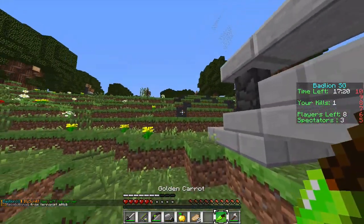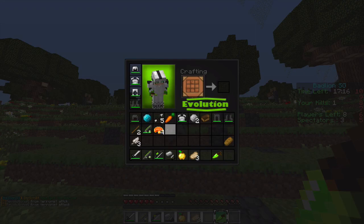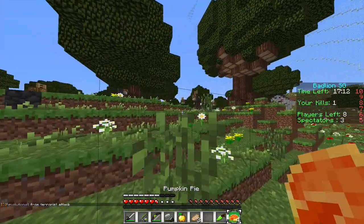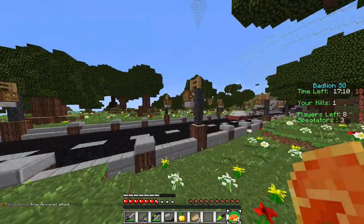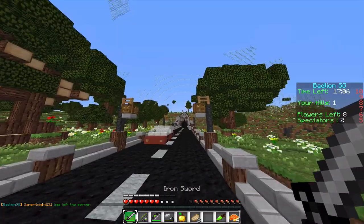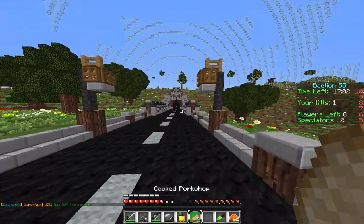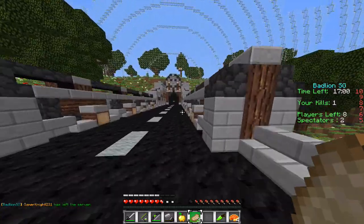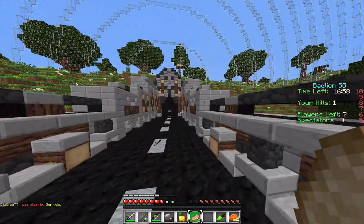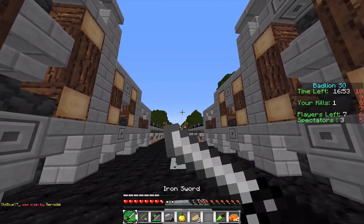The coolest item in this pack is probably the golden carrot and the pumpkin pie. The pumpkin pie has a little more saturation than normal and adds a lot of hue and saturation to it. Here's a sword — they're cut-off swords. This is the inventory. I think it's really cool.